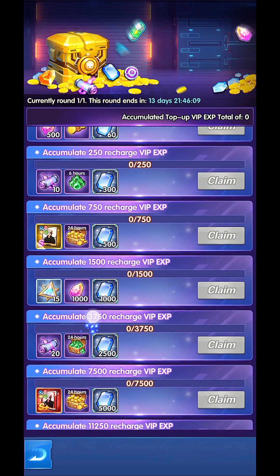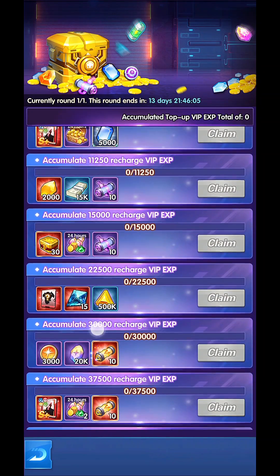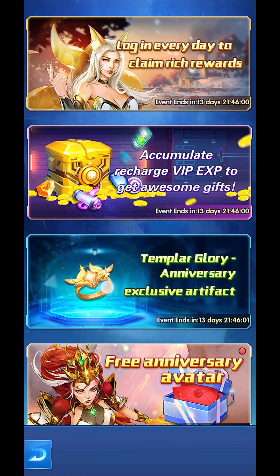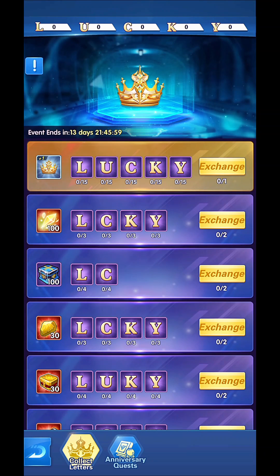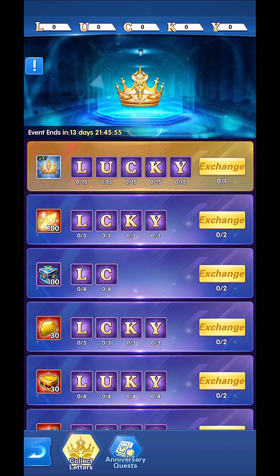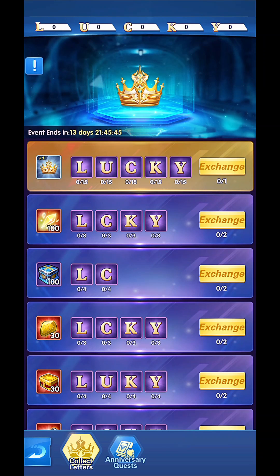Accumulate recharge VIP experience to gain these rewards — still good if you recharge during the event. Finally, the Templar Glory anniversary exclusive artifact is going to need luck and 15 letters of each type. Last event I actually made it to get 15 letters of each.